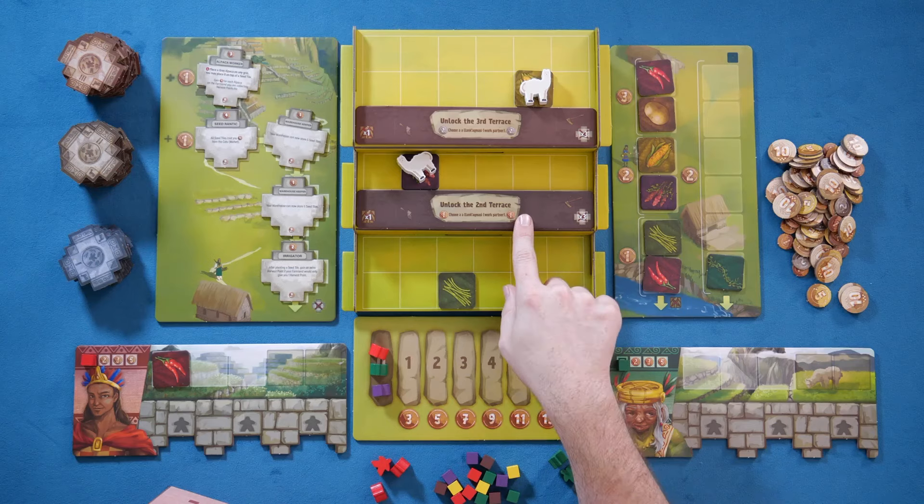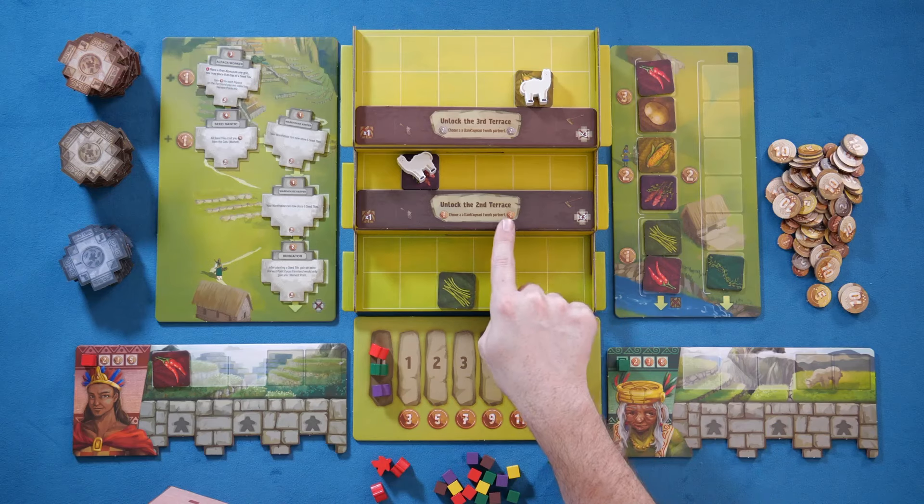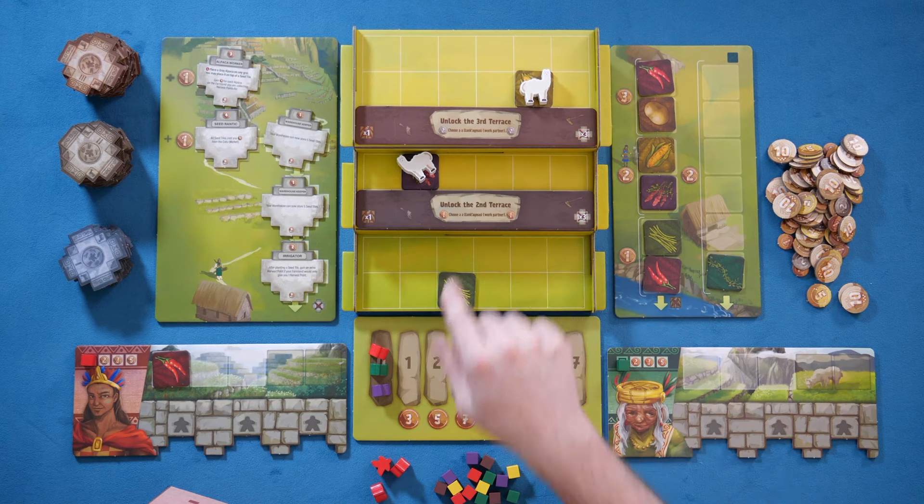When you want to unlock the second terrace, you can do so by forcing another player to share that cost with you. The first terrace will cost you and one other person one, and this one will cost you and one other person two — a small element of forcing someone who might be winning to share in that burden, but you also have to share that burden. So it's a kind of catching mechanic, but also not really.